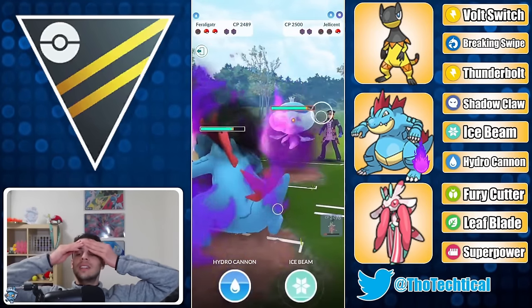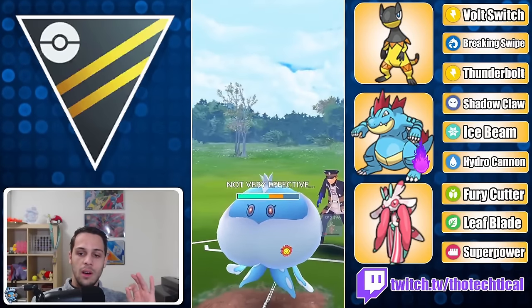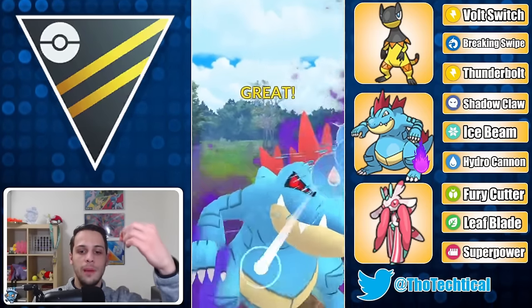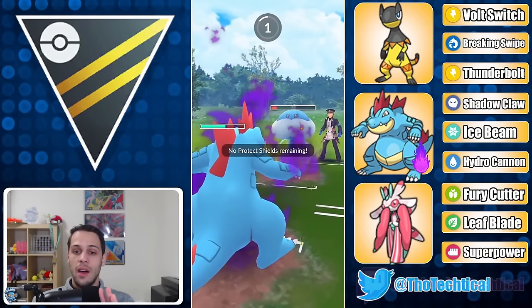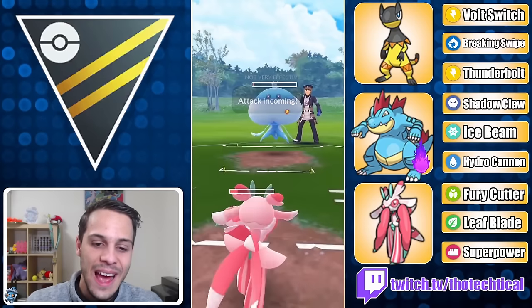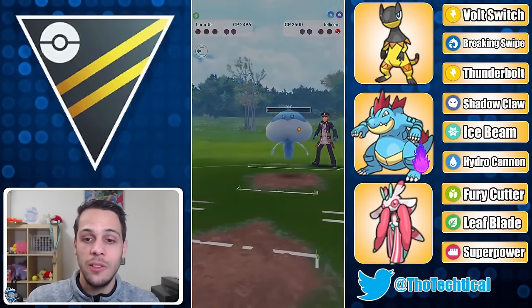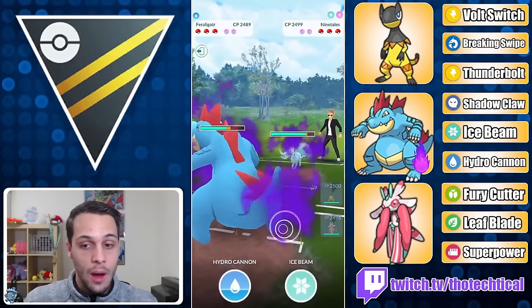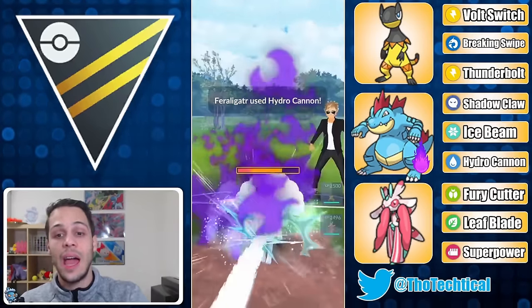Then I make a grand mistake — out comes Jellicent and I should have stayed in. I was double debuffed in attack and defense, which is why I switched, but I should have built up to a Leaf Blade before switching because I win charge stack priority versus Jellicent. Because I didn't, Jellicent is able to Shadow Ball farm down my Feraligatr and throw an attack into my Lorantis. Had I farmed up to a Leaf Blade first, I would have won that game.